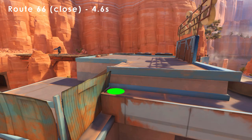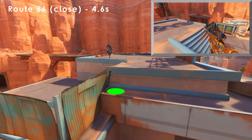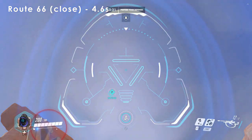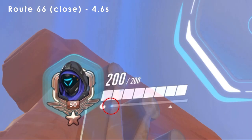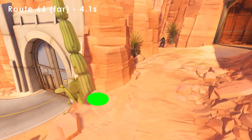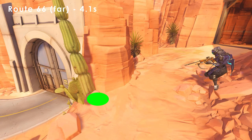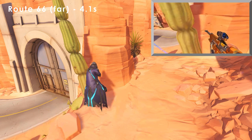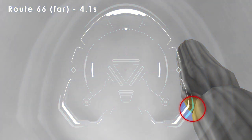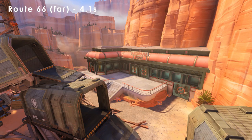For Route 66, I have two nades that work depending on where my team is holding from. For the first one, stand in this corner on top of the gas station. Line up the beginning of the on-fire bar with this part of the crown, and the arrow should point to the rock aligned above the on-fire bar. When you're starting a lot farther back, stand in this corner by the cactus. Line up this edge of the scope graphic with the darker line in the cactus. I used low graphics settings, so it should still show up for higher graphics settings as well.